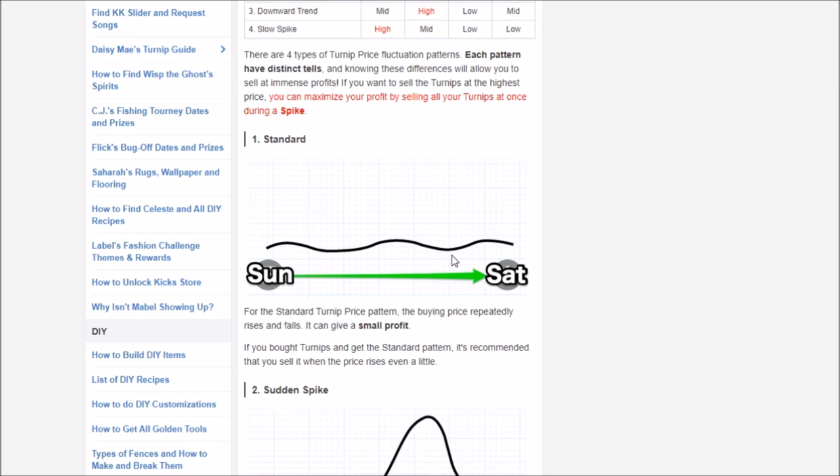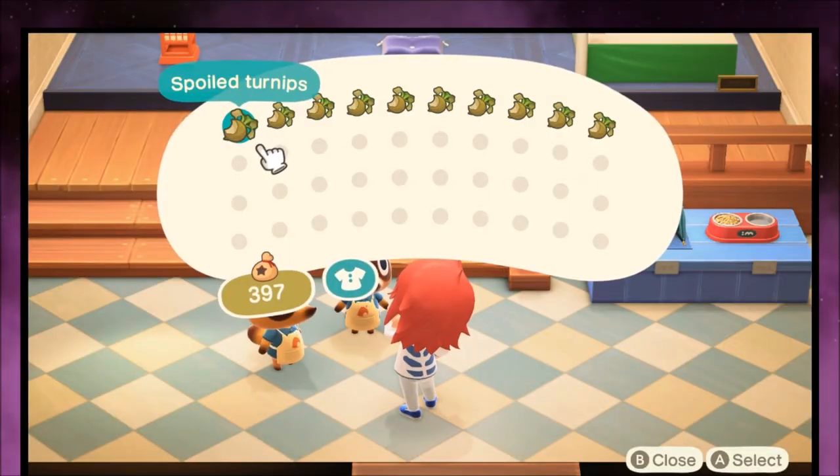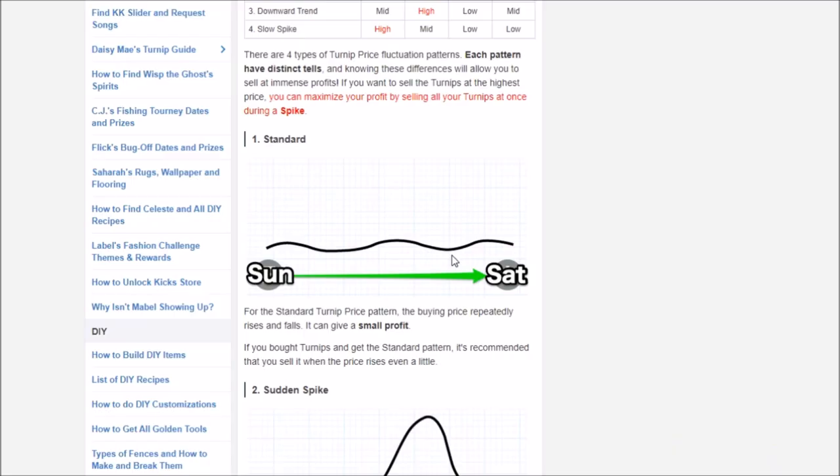Going back in time will spoil all of your turnips - so don't try to reset the day while you have turnips. You can't just go back and forward until it hits 400 bells - that doesn't happen. If you skip too far ahead or try to reset the day to get a better price, going back in time will immediately rot your turnips.